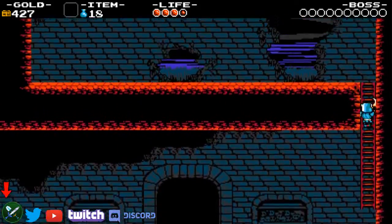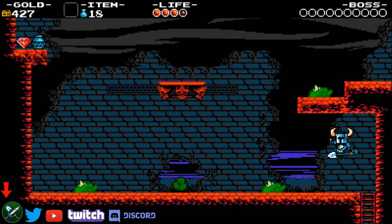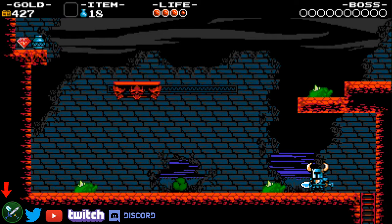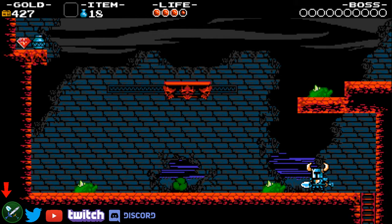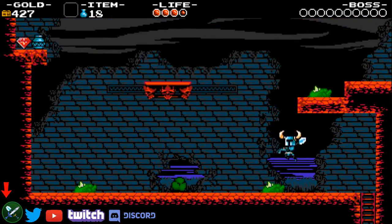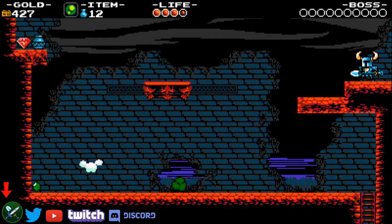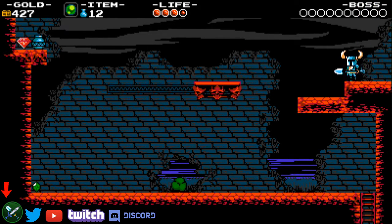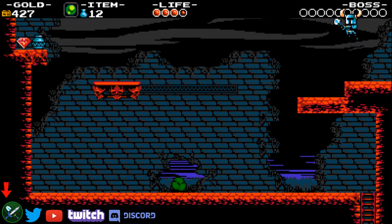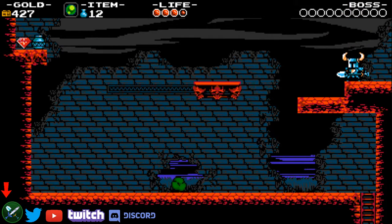The orb strat: when you get up the ladder, you short hop and short hop again, keeping left held the whole time. In the second short hop, you throw an orb. Then you hold down for pogo. As soon as you pogo the frog, you hold right. I do recommend learning this because it saves 1.3 seconds exactly over the old damage boost strat. Since it's so early in the run, you might as well learn it. It can be a little bit tricky but it's fine.